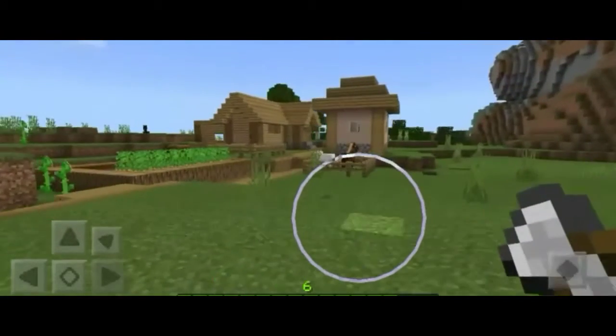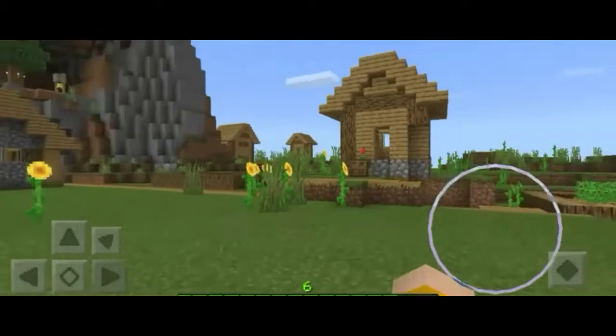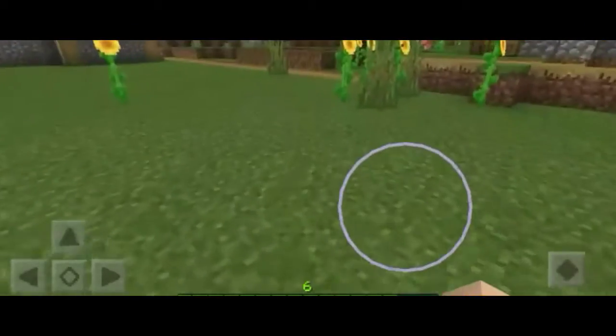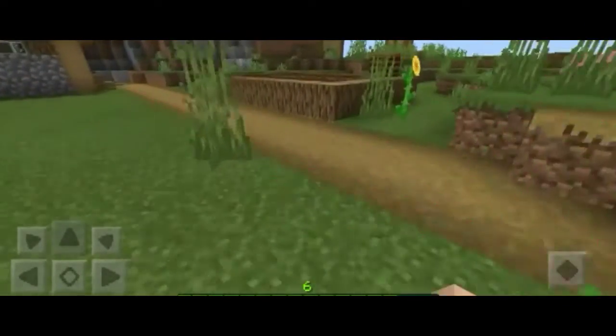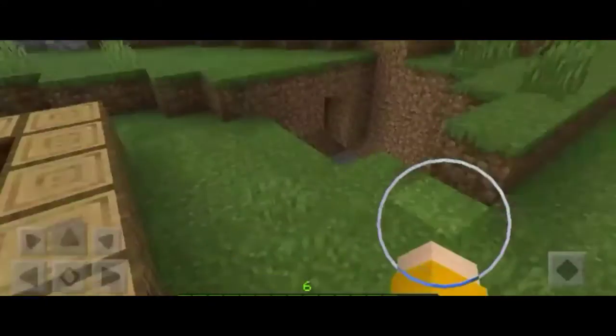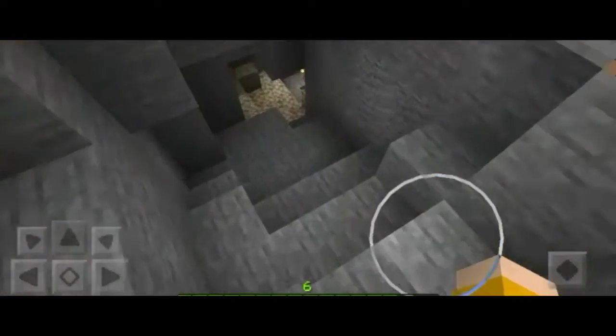I'm going to show y'all the finished edition on Go Say Games' house, and we'll be mining for some materials. I need to get some sand to fix his windows because I did not do that, but his house will be the last thing we do today. So let's just go mining — I already have some torches and most things down there set up. You can see it's lit up down here; I put some torches down here before.